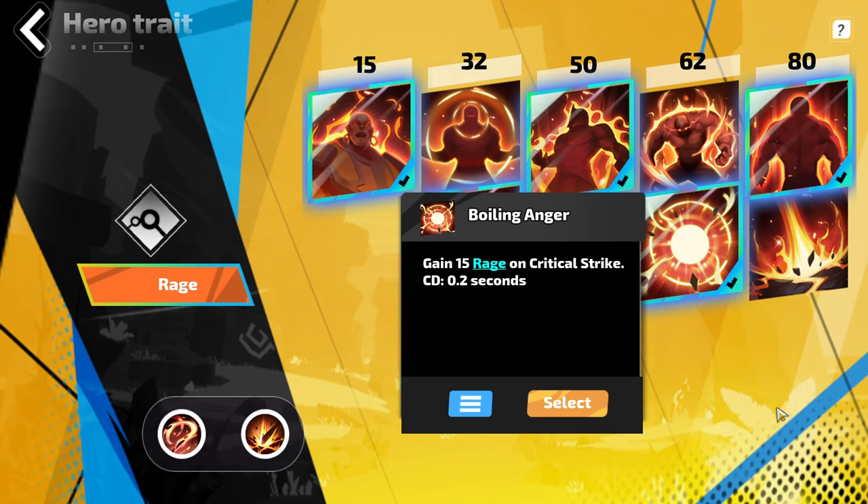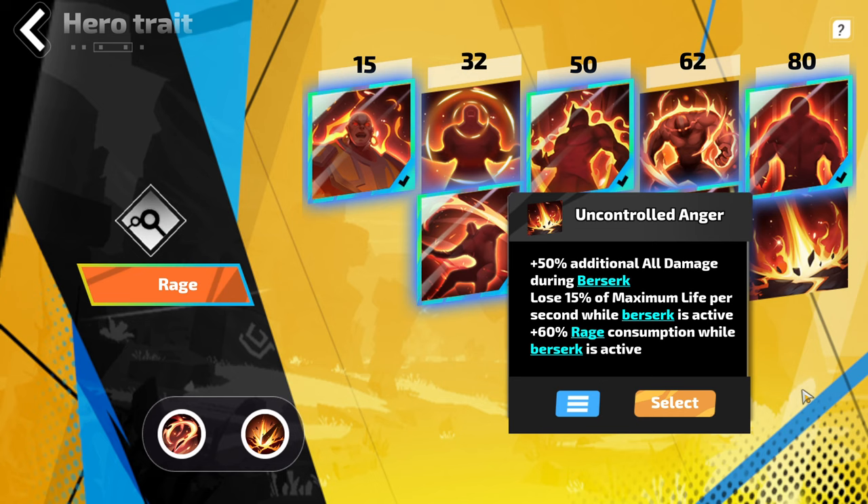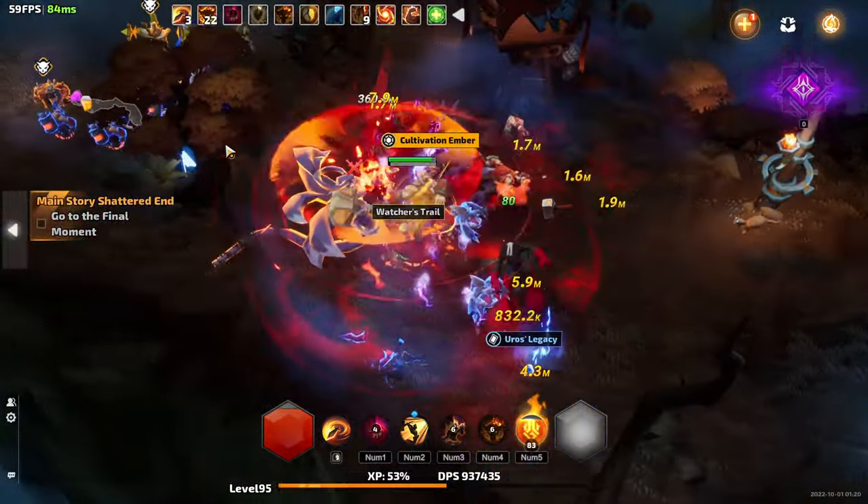At level 62, I went with Boiling Anger to gain 15 Rage on Crit Strike. In combination with the build's high Crit Strike chance, this means you'll almost always be capped at 100 Rage, even during your Berserk. I then combined this with Reverberation. Remember, you're basically going to be capped at 100 Rage, and with Fervor you should be close to or capped at 100% Crit Strike chance — so you'll be triggering burst every 0.4 seconds. Burst is a build tied to Rahan's hero trait that does a significant amount of physical damage based on your weapon. If you want to go into a Blood Striker tree — only advisable with quite good gear — you can instead take Uncontrolled Anger, turning you from a consistent damage build into more of a burst damage build.